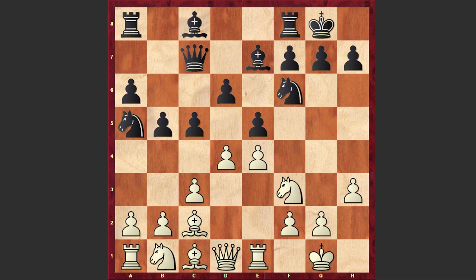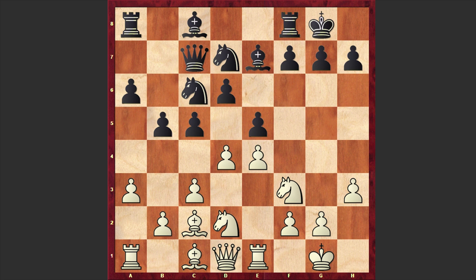Another popular alternative is cxd4. Cxd4 is actually more popular, but in our game we have Nc6, a3. Instead of playing a3, d5 is better, and then a4 — this gives white better chances. But after Nc6 we have a3, Nd7, which looks a bit strange.